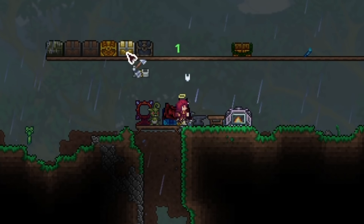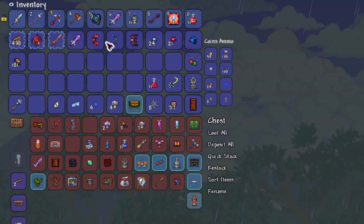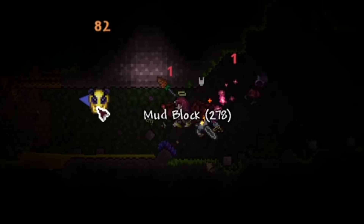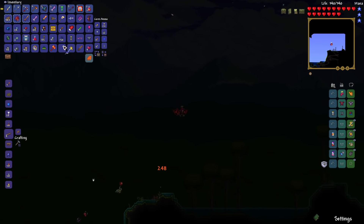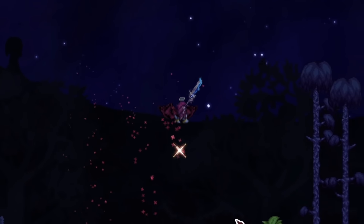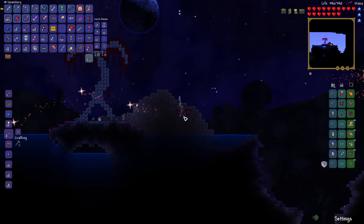Upon coming back to spawn I placed down all of my crafting stations, organized my inventory, and then while farming for materials in the jungle I summoned in and killed the Queen Bee by accident — our weapons are so good that it just happened. Then I stumbled upon a biome called the Mire, where we find special mushrooms to craft a boss summon from the Ancients Awaken mod called the Hydra.